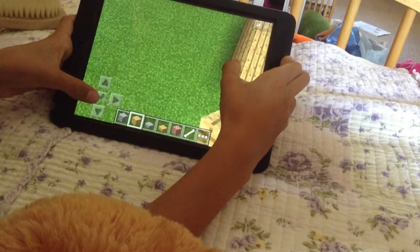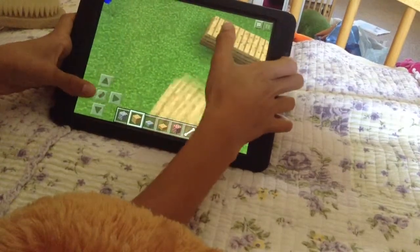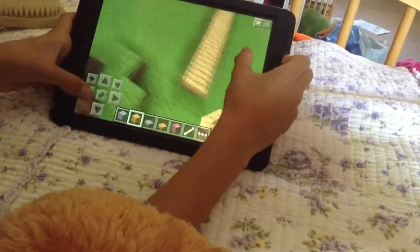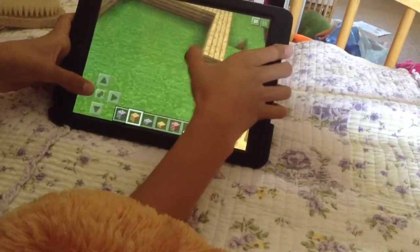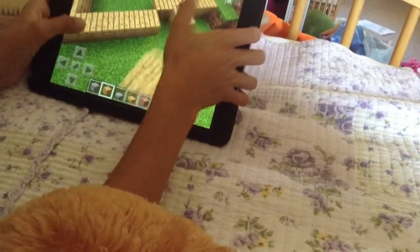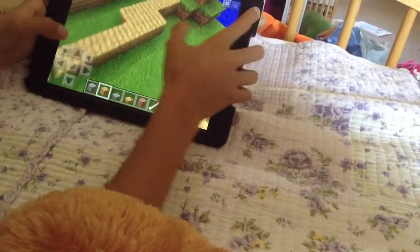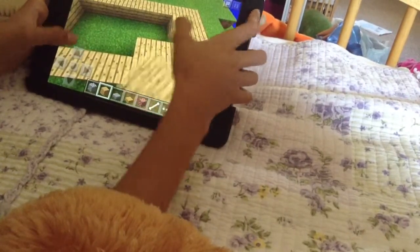To start off the house, you're gonna build one, two, three, four all the way to eight, then eight again — so it's eight. Sorry guys, I'm just trying to do this as fast as I can. This is a 0.9 update.